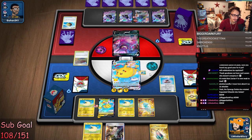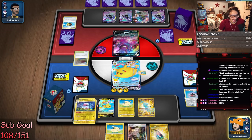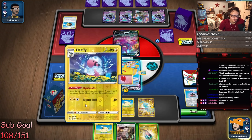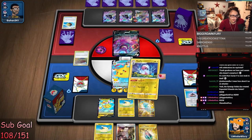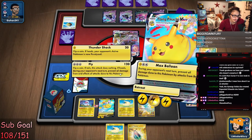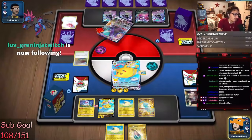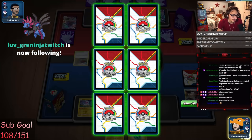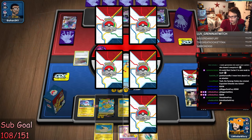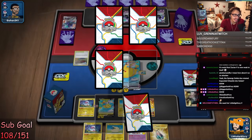Let's grab Flaaffy. We can kill their Calyrex here which is pretty dope! Max Balloon is carrying right now — let's go baby! Max Balloon!